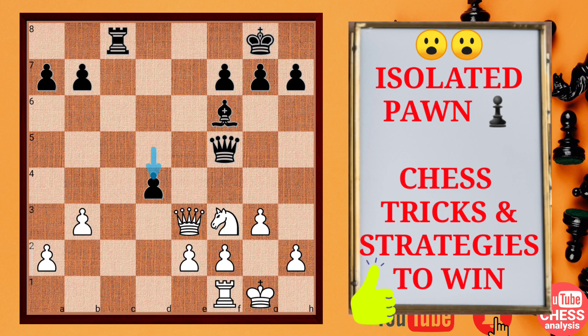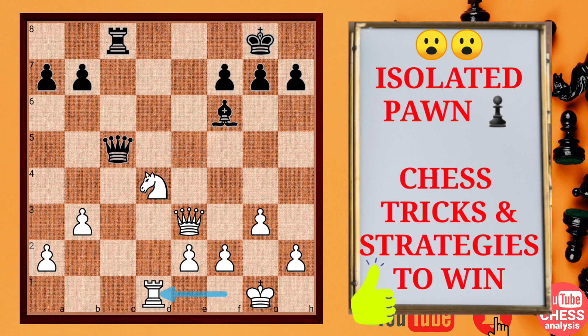Now d4 — here black found an interesting move with d4, saying okay, you can capture this pawn now. And after I play this Qc5 move, then your knight is lost, otherwise you will have to damage your pawn structure. And when the knight is moving, you cannot defend it with this move — you will have to play this knight move. Otherwise, if you defend with this, then the rook is joining the attack and now this knight is simply lost.